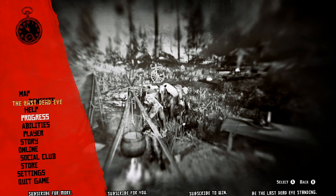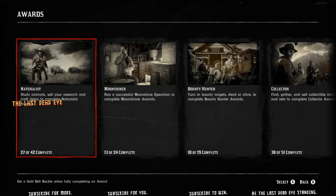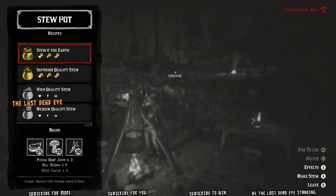If you go into a story mission or showdown, unfortunately you will lose the buff. Legendary bounties will also cause you to lose the buff. Furthermore, there is an award for making stew at camp — it resets every 100 stew made.